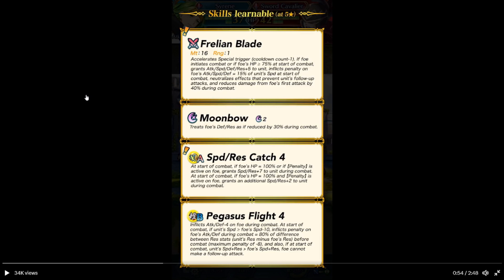Moonbow — treats foe's defense and resistance as 50% during combat. Speed Res Plus 4 — at start of combat, if foe's speed is 100% or if a penalty is stacked on the foe's speed, speed rest plus 7 during combat. However, if both conditions are met — foe's speed is 100% and the penalty is stacked — it's an additional plus 2 for a net bonus of 9. Pegasus Flight 4: if she's tied or outspeeds the foe by 10 or more, inflicts penalty on the foe's attack and defense during combat equal to 80% of the difference between her res and the foe's res during combat. Maximum penalty is capped. Also, at the start of combat, if her speed and res are greater than the foe's speed and res, grants guaranteed follow-up attack. Interesting.